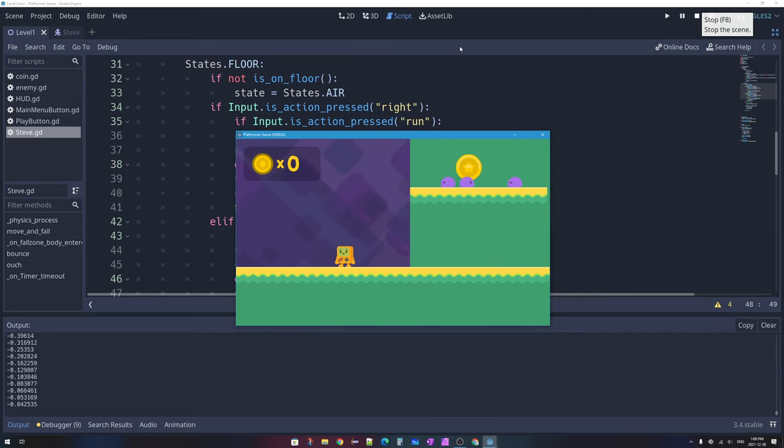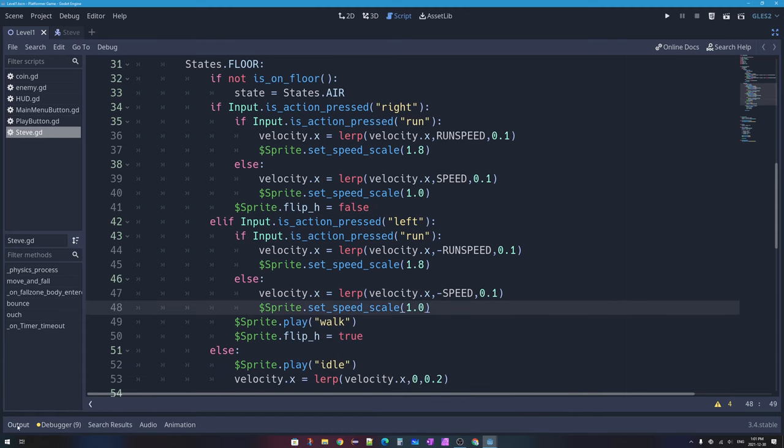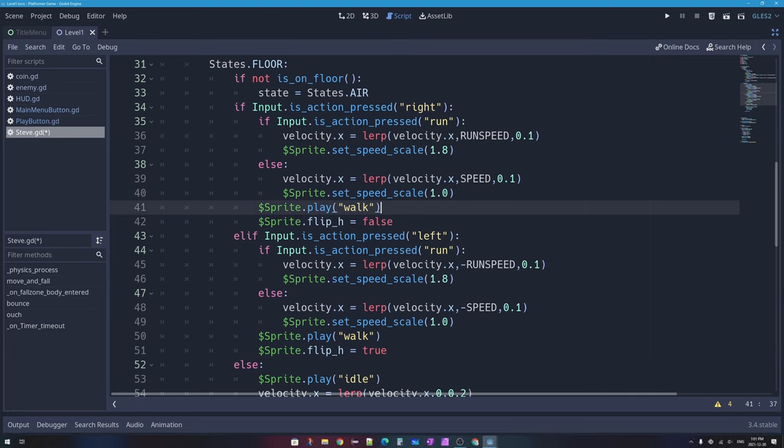In this video we added a finite state machine to organize the character's code, which allowed us to add running as an ability only available on the ground. We used an enum, a match statement, and a ternary operator as new programming tools. I also noticed I had accidentally removed the `sprite.play('walk')` line for pressing right, so I added that back in.